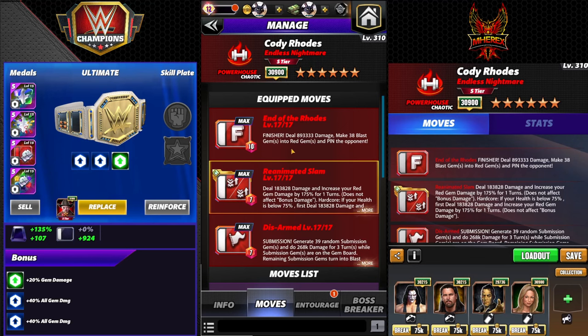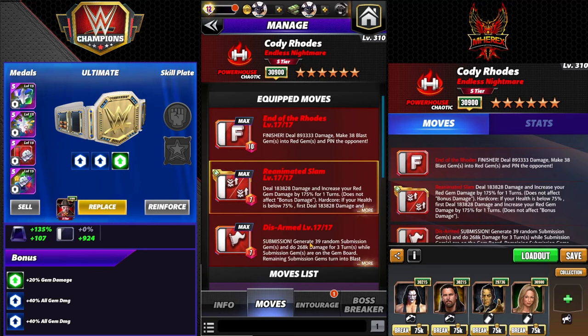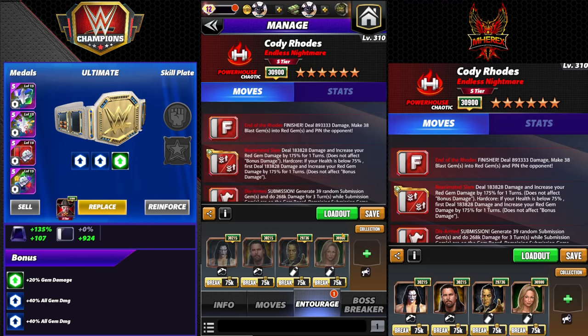It's going to be triple red. End of the Roads: 10 MP finisher, 890k damage, make 38 blasts into red. Reanimated Slam: 183k damage, increase your red gem damage 175% for one turn, does not affect bonus damage. Hardcore: if your health is below 75%, first deal 188k damage and increase your red gem damage by another 175%. Disarmed: 7 MP submission, generate 39 random subgems, 268k, three turns remaining turn into blast gems.